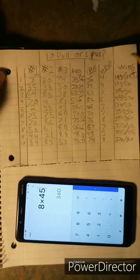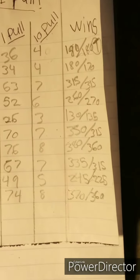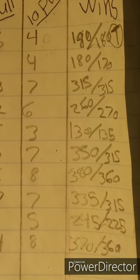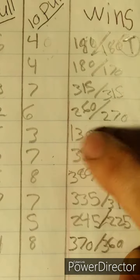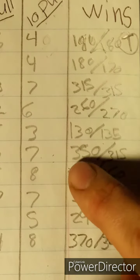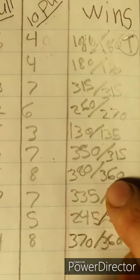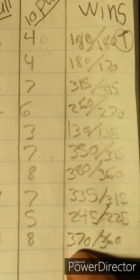Here are the results comparing both strategies across all ten scenarios. Zooming in: 180 vs 180, 180 vs 170, 315 vs 315, 260 vs 270, 130 vs 135, 350 vs 315, 380 vs 360, 335 vs 315, 245 vs 225, and 370 vs 360. The lower number is the better result — that's how many rubies each player spent.